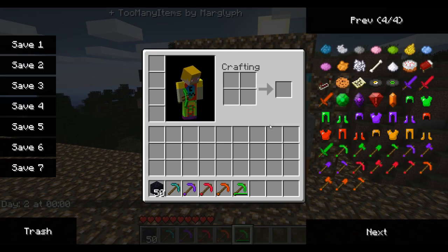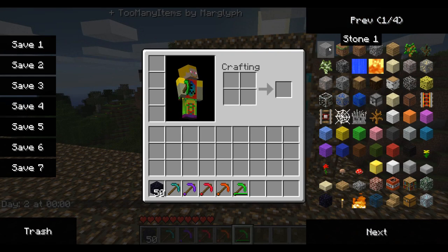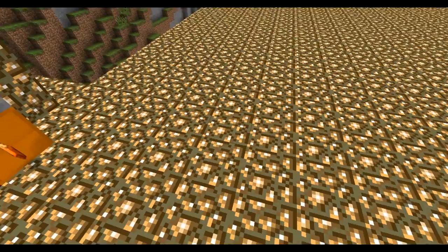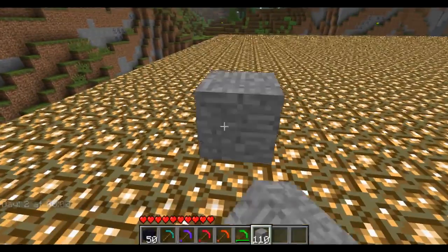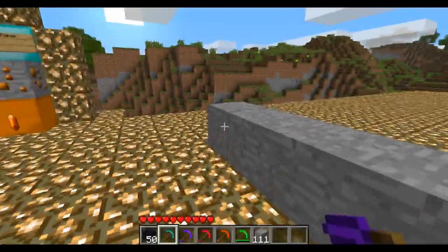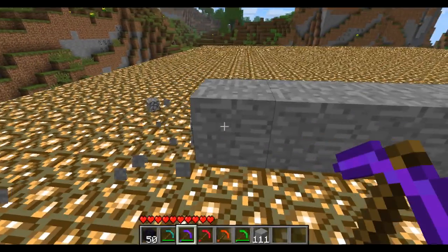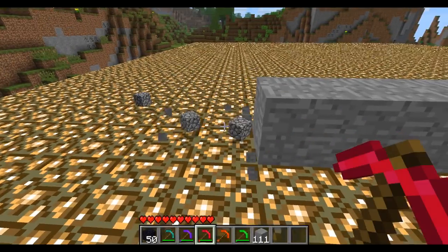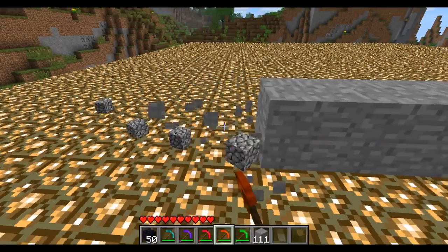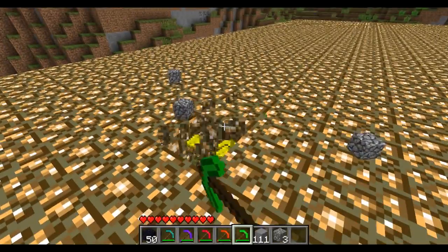We have pretty much all of the tools and stuff here. I'm going to place some stone down so you guys can check out — I'll do a test. So first we have Diamond, very quickly — destroyed. Emthest — destroyed, sort of similar. Ruby — it's really hard to tell with this kind of stone. Emerald, but Emerald's faster, for sure, as you can see.